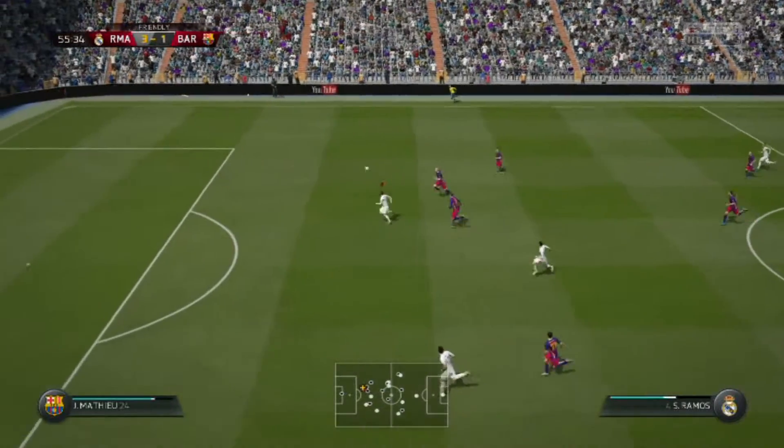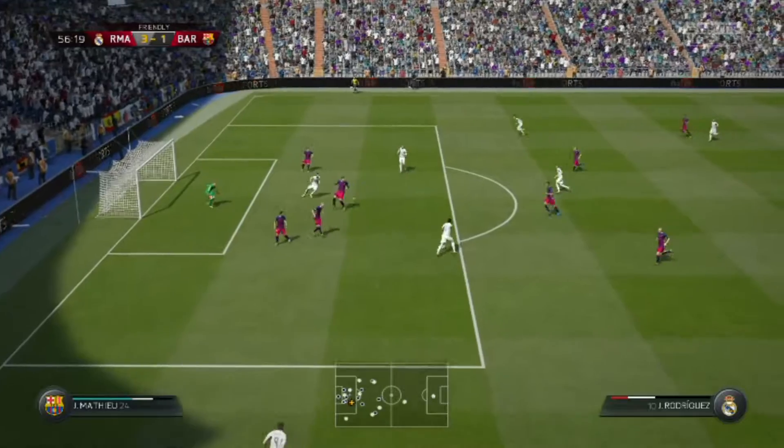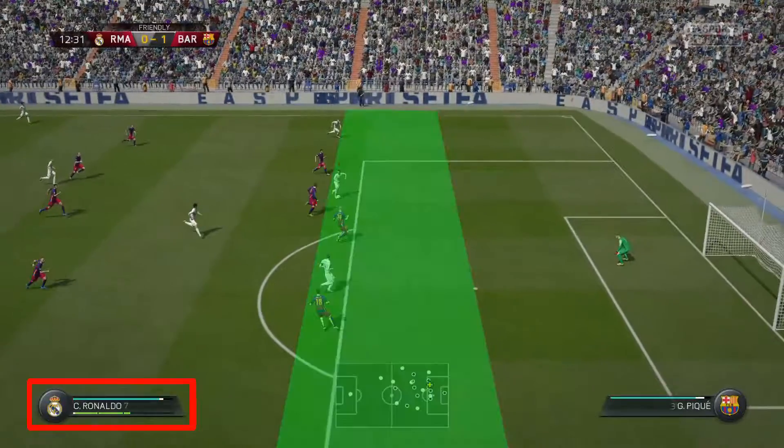Now we move to the second zone. This time we are not that near to the goalkeeper and here you need to use a bit more power. As you can see on the screen your power must be around middle. Again same zone and again the power is around the middle, in this case just a bit more.